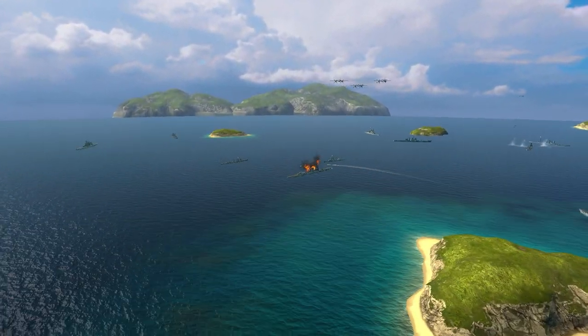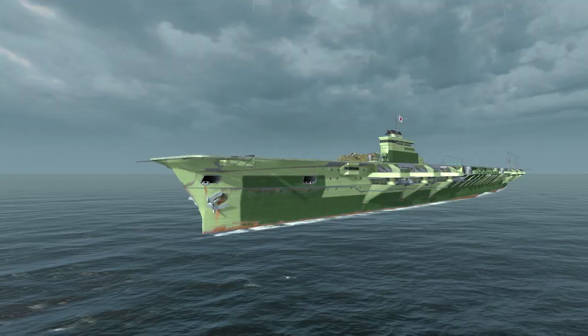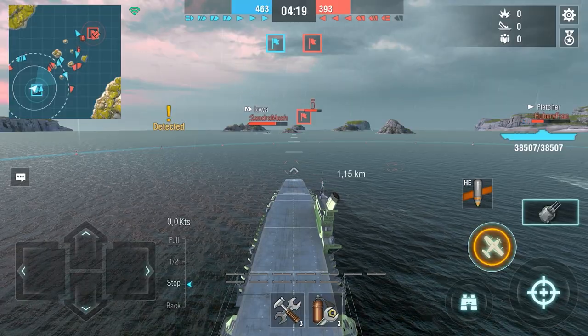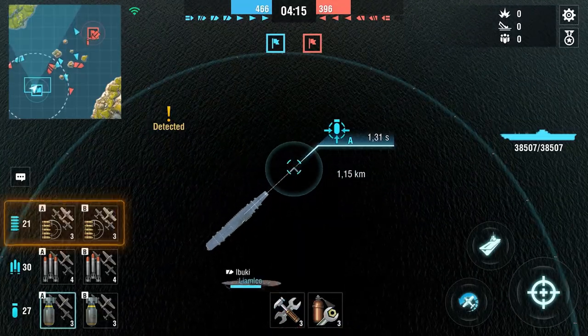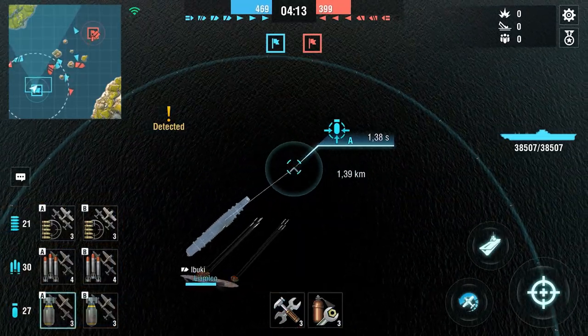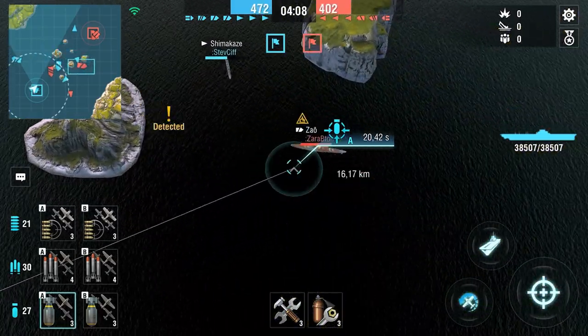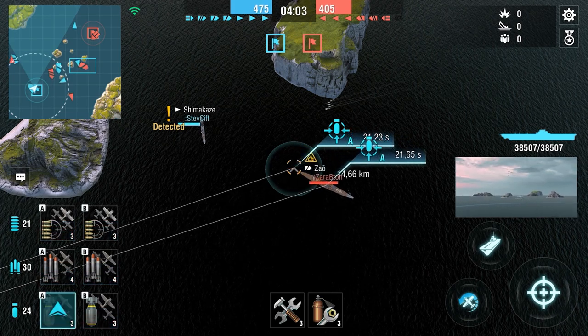The priorities of aircraft carriers also include protecting allies from enemy aircraft. To switch to the aircraft control mode, click the corresponding button in the right corner of the screen. Select the required squadron type on the left and aim at the enemy or the point on the map where you want to send your aircraft. Once dispatched, your aircraft will take care of the rest — they will find the enemy and begin attacking them.